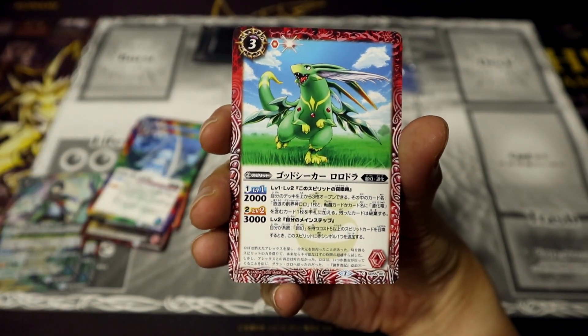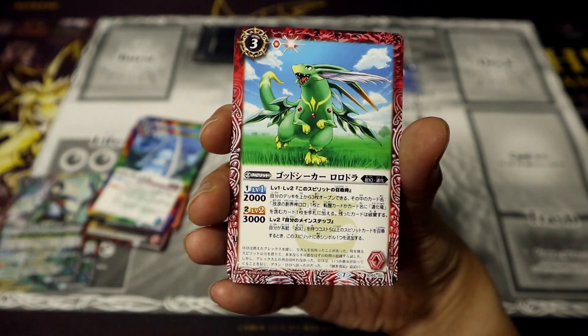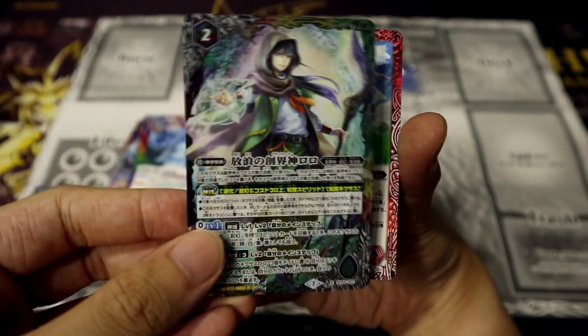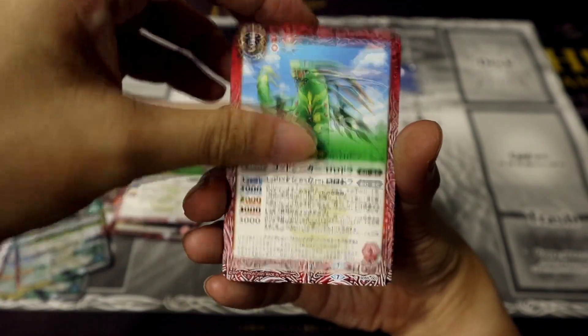Here we have Godseeker Lulodra. There are many Godseeker spirits in the Battle Spirits card game, and what they do is essentially search out your gods, which are your Planeswalkers slash Grand Walkers, like the Lolo that we saw earlier. So here we've got three copies of Lulodra.